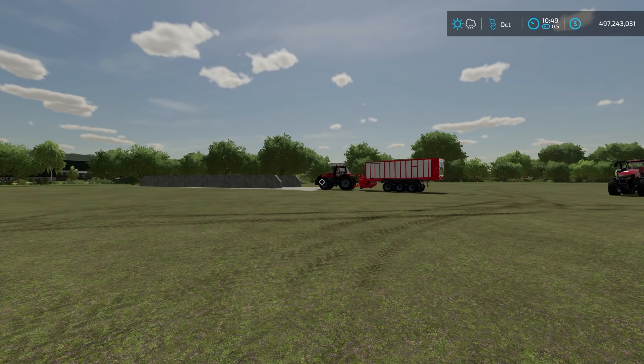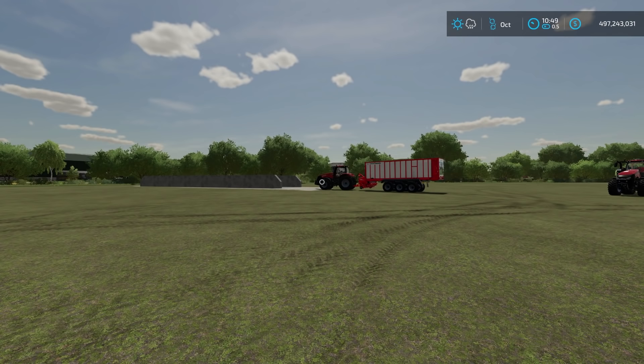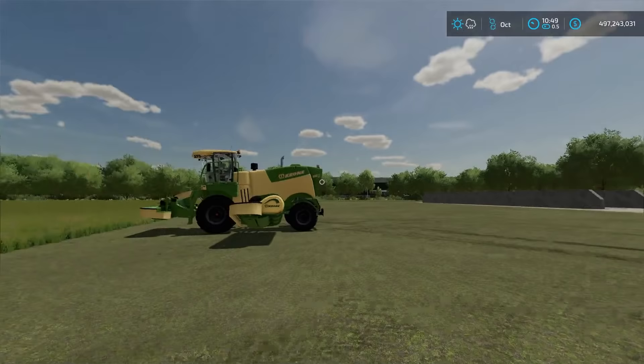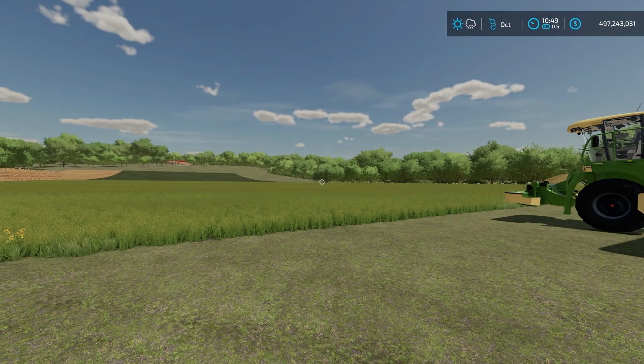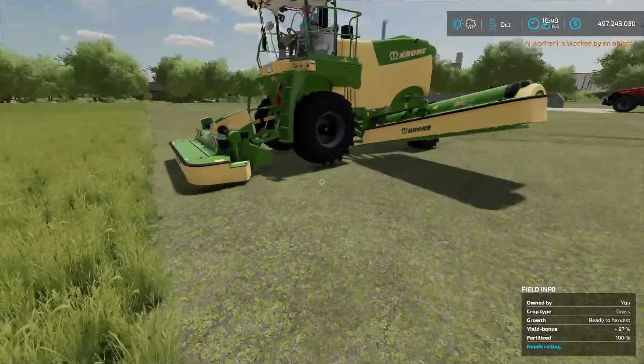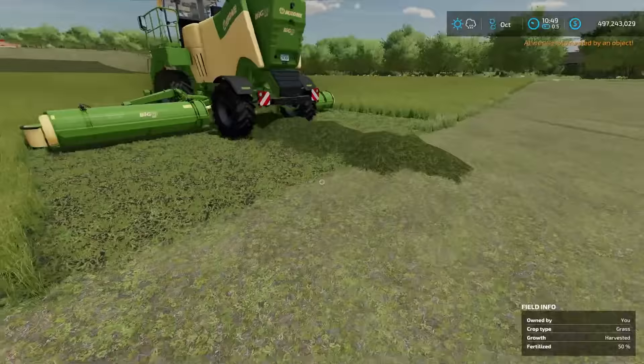You can skip ahead to a specific topic using the YouTube slider bar. We're going to talk about silage bales first. I do have a video out on how to grow grass, so if you don't know how to do that, make sure you watch that. After you grow grass, you're going to mow it. We're using this mower here in swath dropping mode, so it'll leave a swath behind which will make it easier to bale.